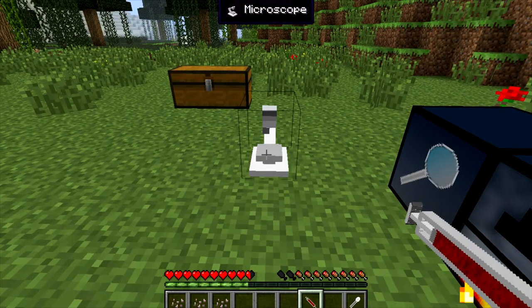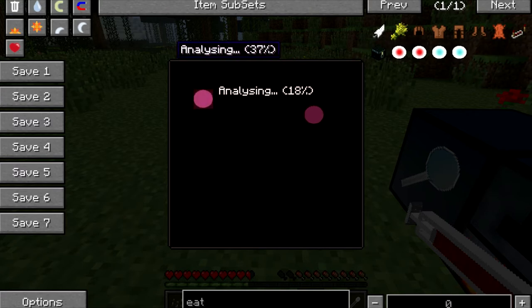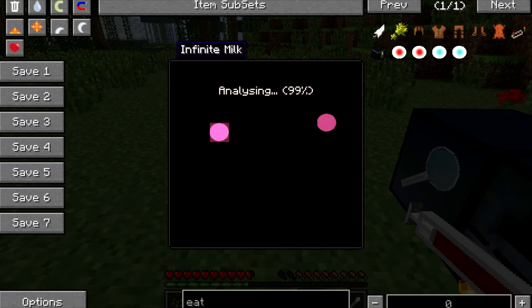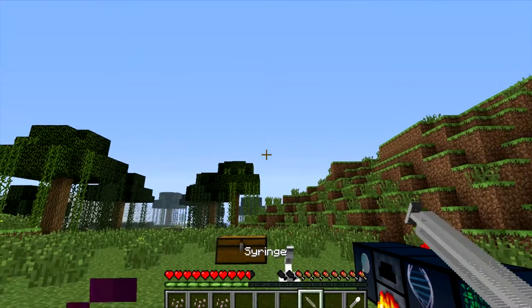Now we have a syringe filled from the centrifuge. I'm going to move on to the microscope. If you right-click with the DNA syringe — with the blood and everything — it'll start analyzing it to see what you have on the syringe. Let's say you have more than one type of DNA, which you could. As we see, we have two things actually — and I found out that second one is infinite milk from a test run before, so don't mind that second cell. You'll only have one. Once it goes to 100, you'll have an eat grass ability. So we found out that this syringe has the eat grass ability DNA in it.